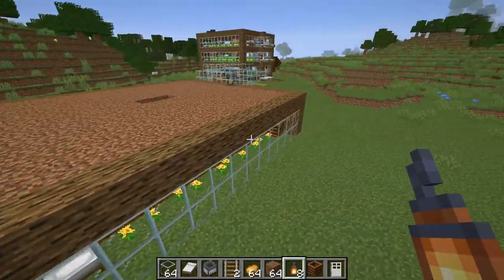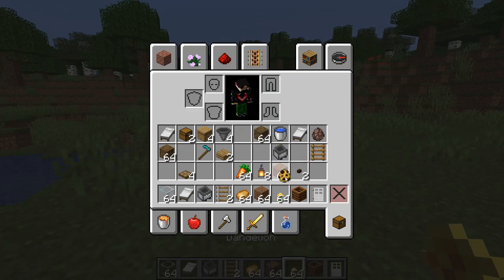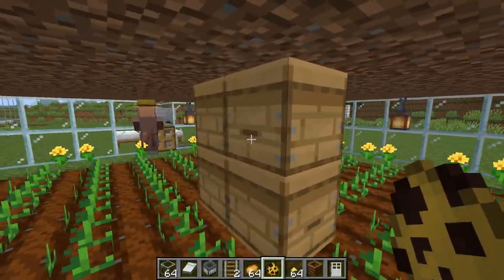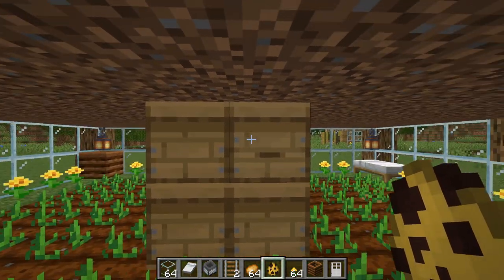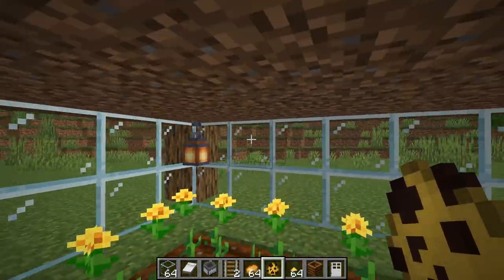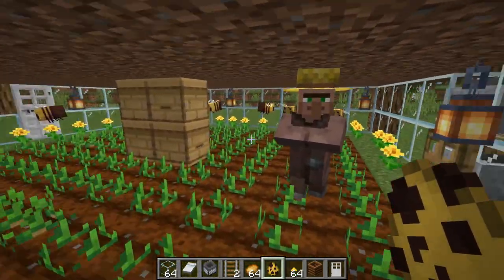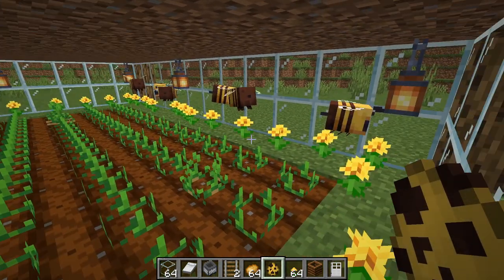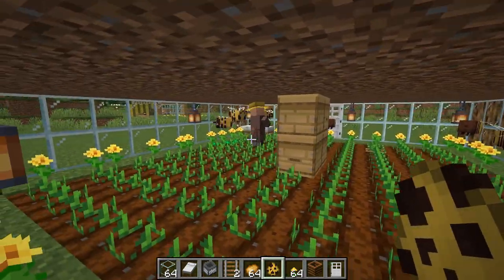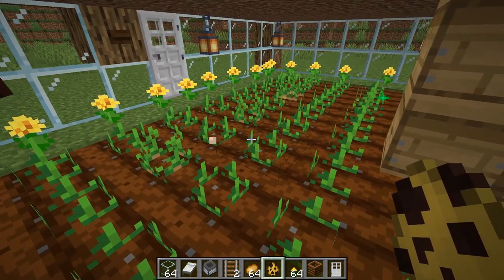That is your first layer of the system completely done. Grab some flowers and lure some bees in — because we're in creative I'll cheat a little. We've got four beehives and you get three bees per hive, so we need twelve bees in total. You'll see immediately they start going after the flowers, and once they collect pollen they fly over top of the crops toward the beehive. As they fly over, they drop pollen and you can see the little green sparkle — that actually grows the crops by one age.